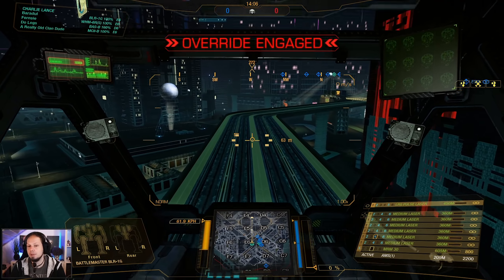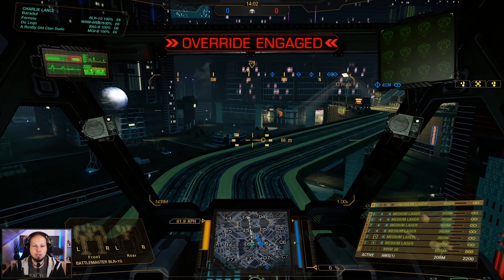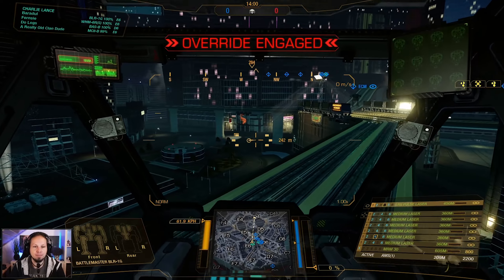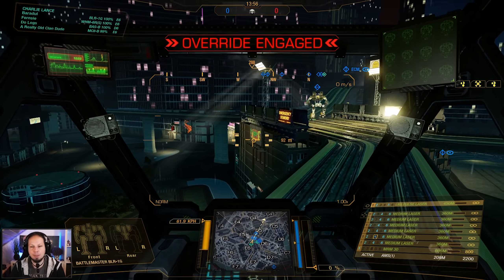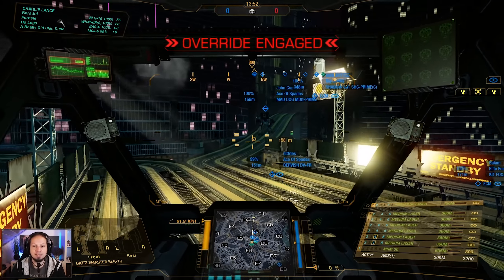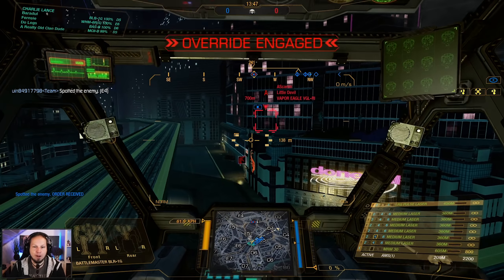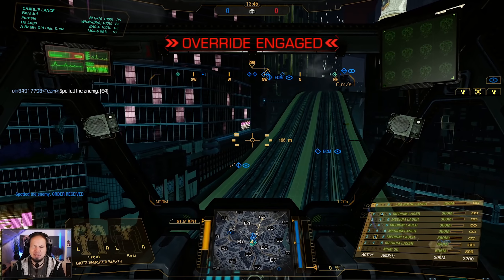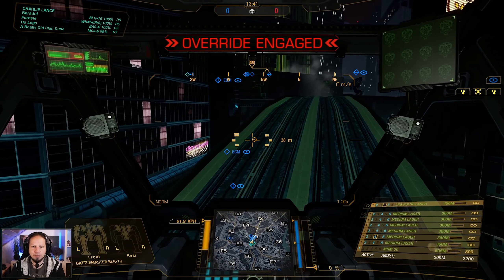We want to fight at about 400 meters — our Battlemaster would be in a good position at about 400 meters, and if the field tightens we would get into even better range with the medium lasers. We'll take the high ground approach here, because you can always do a defensive move by falling back, but the other way around is a bit difficult without jump jets, so high ground first.